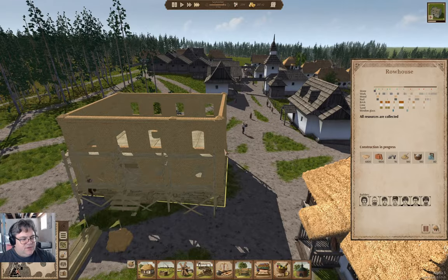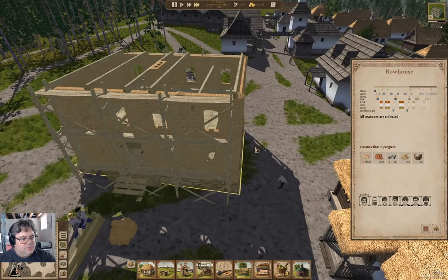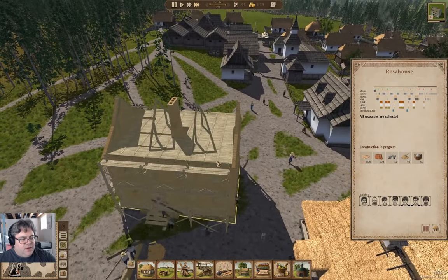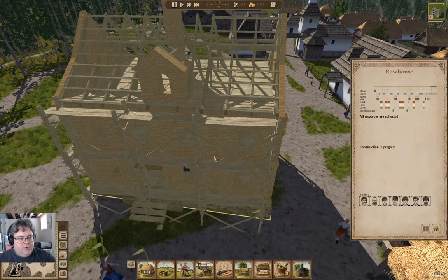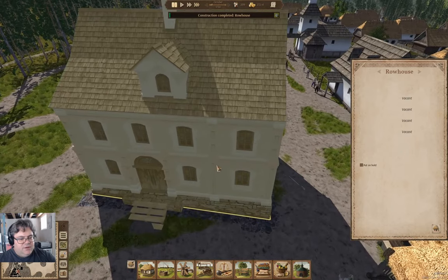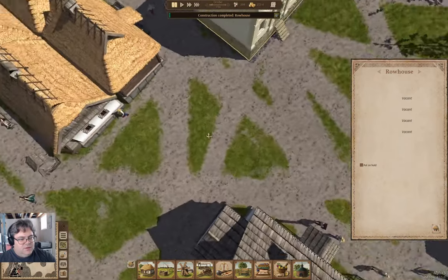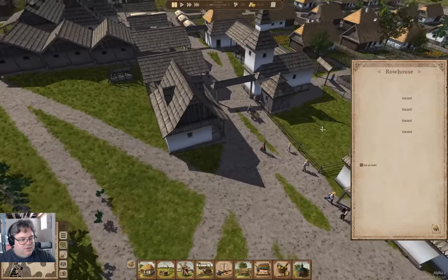That's neat — that is kind of how bricks would appear to go up. I kind of like this construction process. Okay, these things are four. So that's the front, and that's the back.